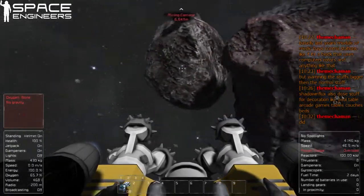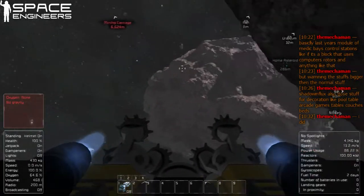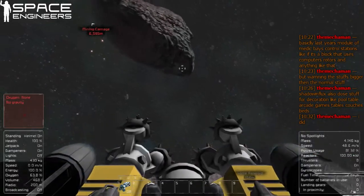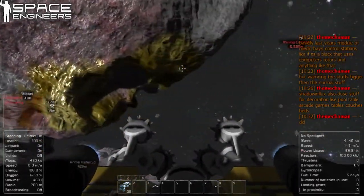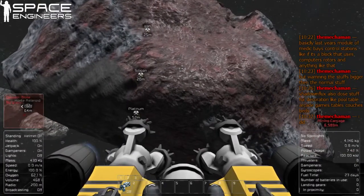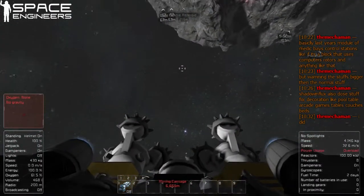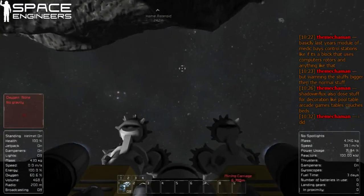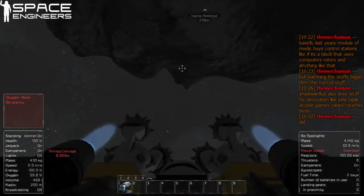We are running out of stuff. My energy's getting low again — stupid energy, always got to be running out. Plug a Red Bull into my oxygen tank. Probably shouldn't say that on stream — we might get sued. I almost ran into the asteroid with a little bit of lag — that would be bad. Where's the back entrance? Tons of corners on those things.